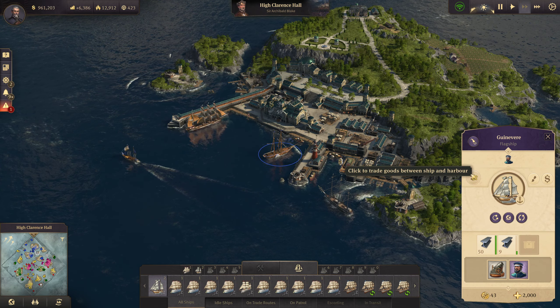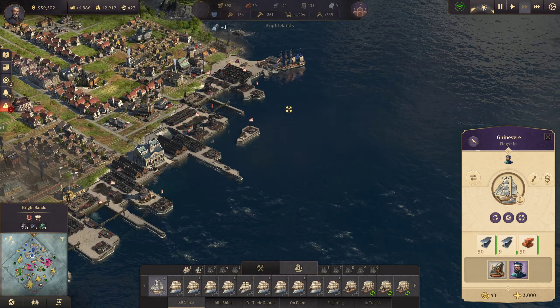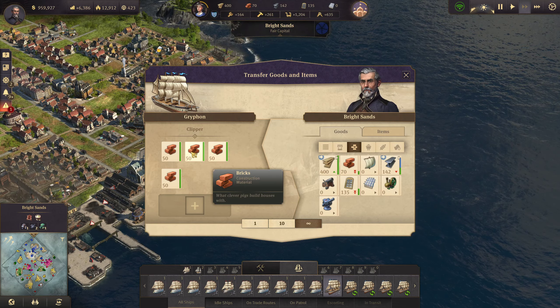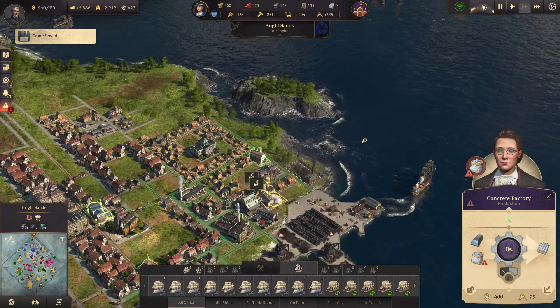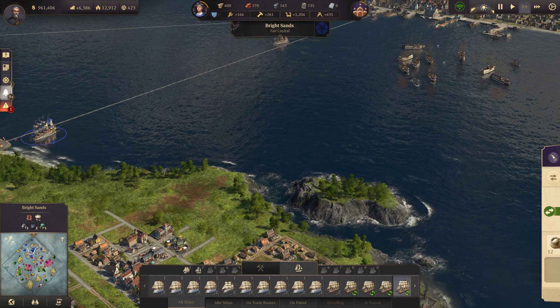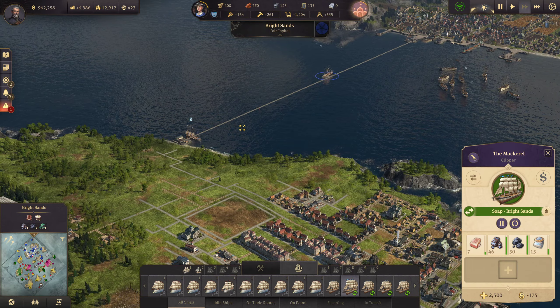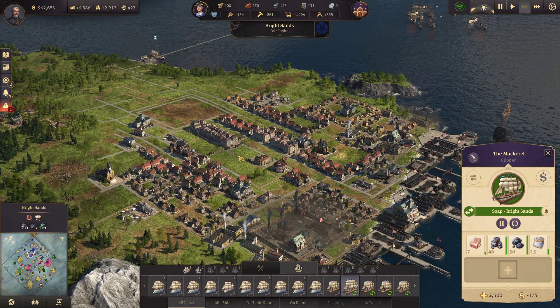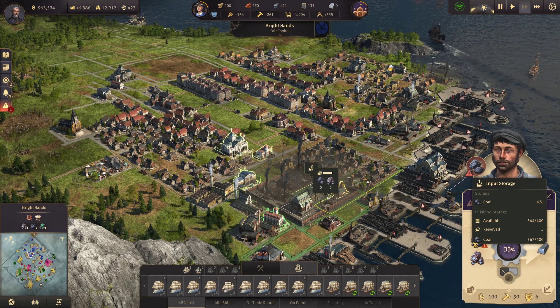Grab some more steel. You had some bricks, didn't you? Use all of that. There we go. Concrete shall be made. Here he comes with the concrete. We've run out of gabines — yeah, he's out of coal. Actually, are you out of coal? Or are you just... it's just full. I need to go ahead and get another one in.